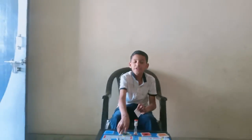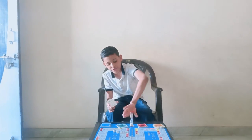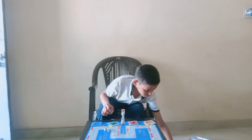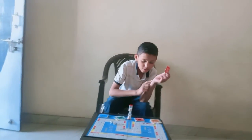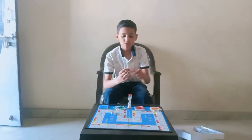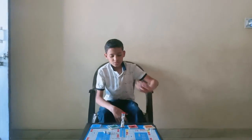If 'interest due' is written, after the hourglass finishes again, if interest due comes, we have to give this card to everyone. Each player gives 2,000 to the bank because they have a loan from the bank of 6,000 and they have to give a total of 8,000 to the bank.